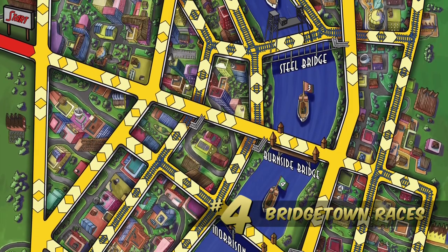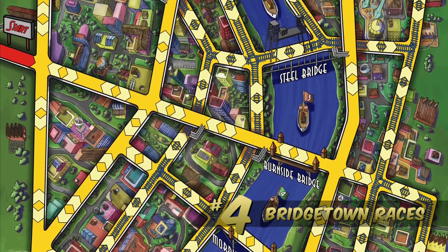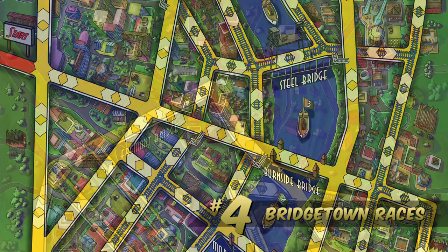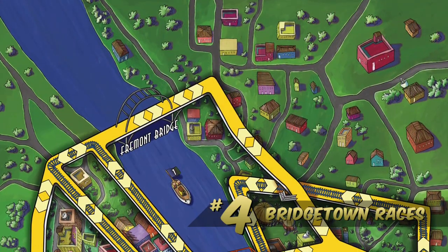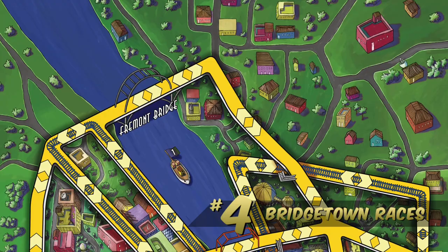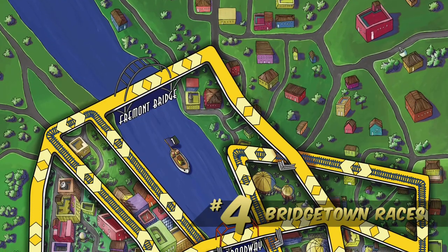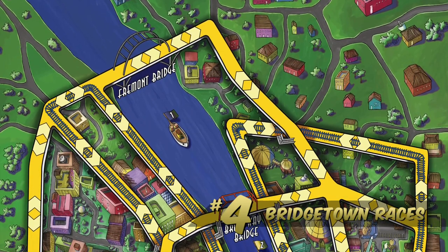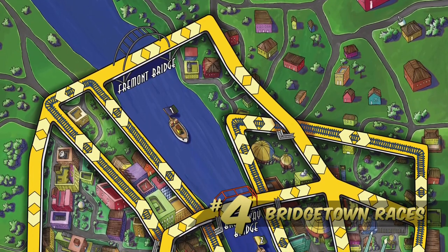Each round players arrange for transportation by placing coordinators on the transportation mode or special action of their choice. Next, the player chooses a transportation mode and moves their racer through the streets trying to be the first to cross a bridge and pick up its flag. The flag is placed on the player's bridge completion card, and the first person to collect all eight flags wins the race.